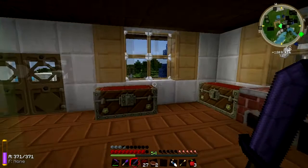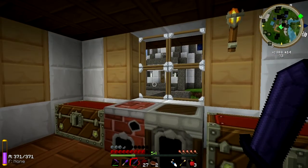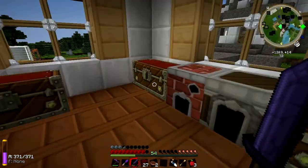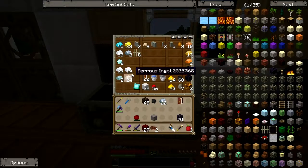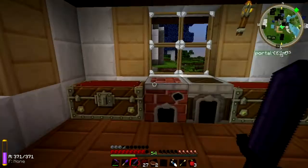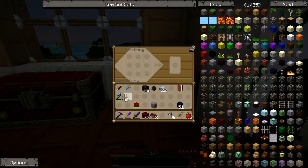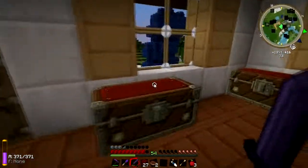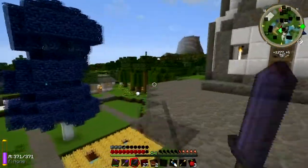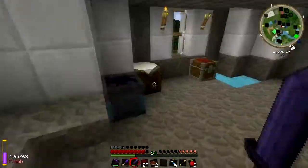Why did I come back inside of here? I don't remember. Oh yeah, this. Let's make a soul cage. I don't need it right now, but as long as we have it ready, that's good. So let's go and do that. And also, I forgot to show you guys that — I'll do that right now though. I just want to put this kind of in here so I know where it is.